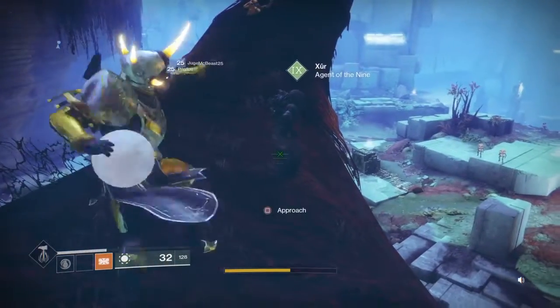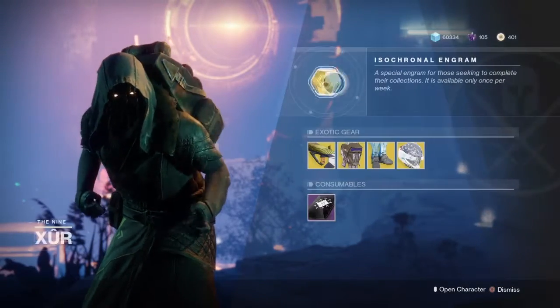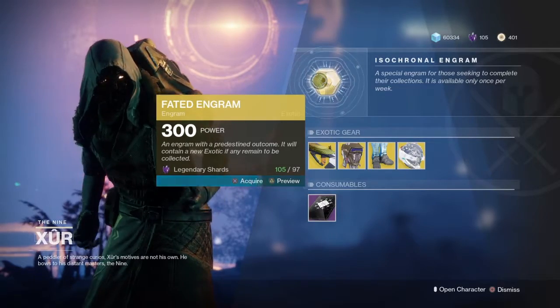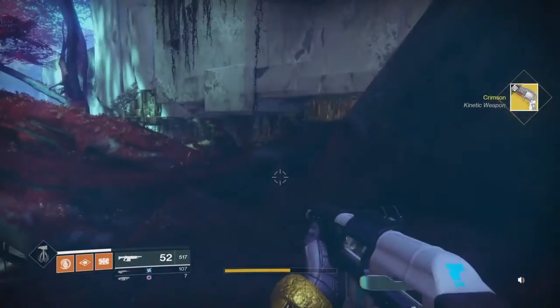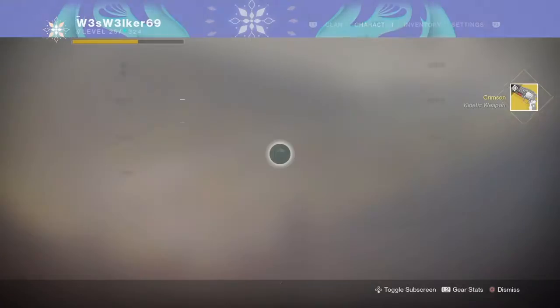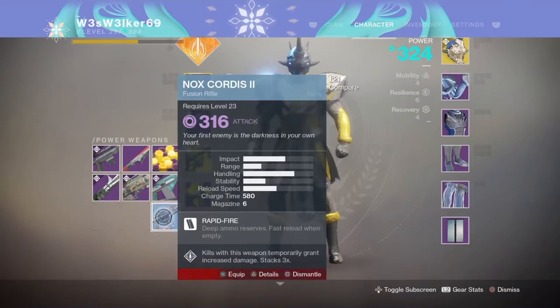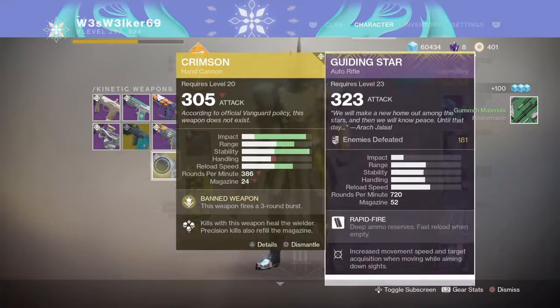Guys, for good luck, let's dunk on Xur a little bit and open up our faded engrams, see if we can get some good shit. What do we get? The Crimson Hand Cannon. Apparently this is supposed to be like Red Death from D1. We shall see — I do not know, I haven't used anything like this before.